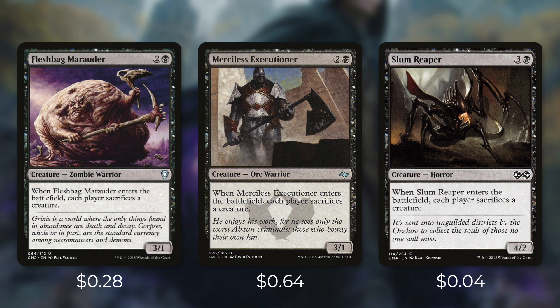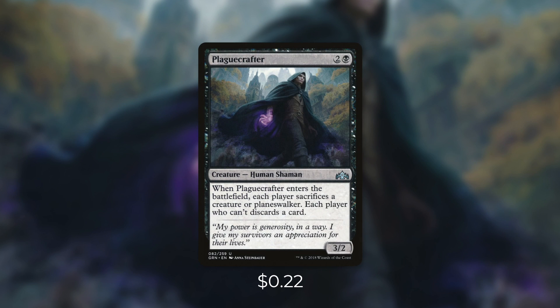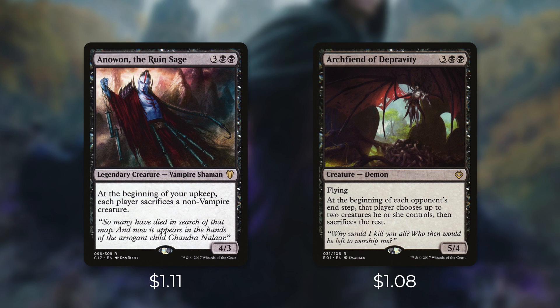Next up there's Fleshbag Marauder, Merciless Executioner, and Slum Reaper, each of which do the exact same thing. When they enter the battlefield, each player sacrifices a creature. So essentially, if everyone's got a creature, that's four triggers off of our commander. And then Plaguecrafter is similar, but when it enters the battlefield, each player sacrifices a creature or planeswalker, and each player who can't discards a card. Next up, we've got some longer-term sacrifice effects with Anowon, the Ruin Sage and Archfiend of Depravity. Anowon says at the beginning of your upkeep, each player sacrifices a non-vampire creature. And then Archfiend says at the beginning of each opponent's end step, that player chooses up to two creatures they control, then sacrifices the rest. Both are great ways to control the board and deal some extra damage to our opponents each turn.